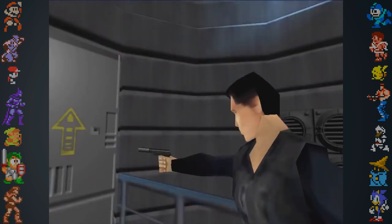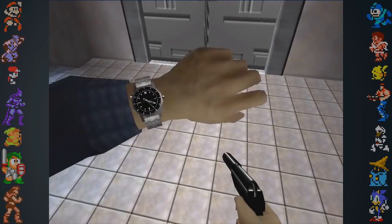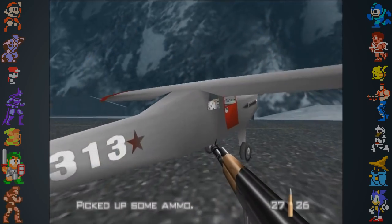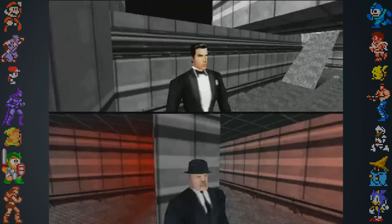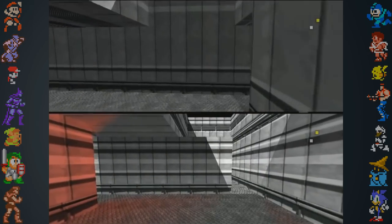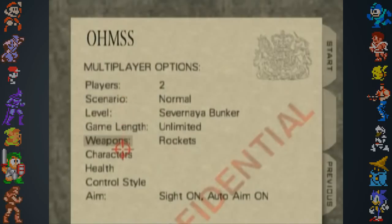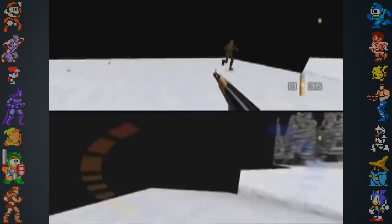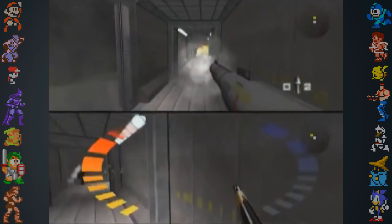The level intros where the camera moves into Bond's head to show his line of sight, and Bond's arm coming up on screen to check his watch, were both implemented to immerse the player and make them feel more like the real James Bond. Surprisingly, the multiplayer in Goldeneye was an afterthought, and was put together during the last six weeks of the game's development. The higher-ups at Rare had no idea that the mode was in the game until the team presented it to them. The developers hadn't asked permission from Rare or Nintendo to implement the multiplayer mode, but simply went ahead with it anyway.